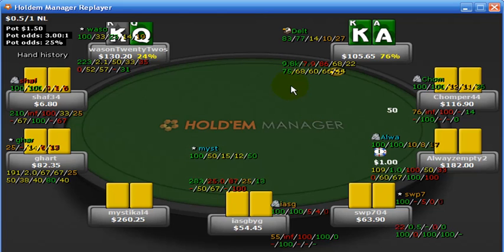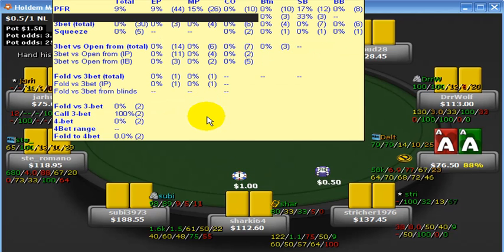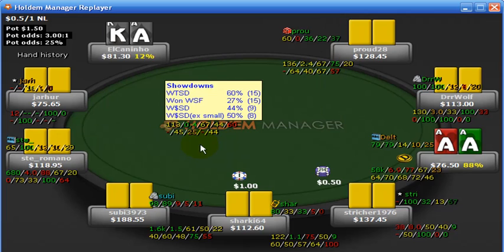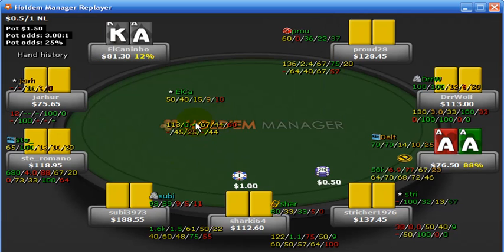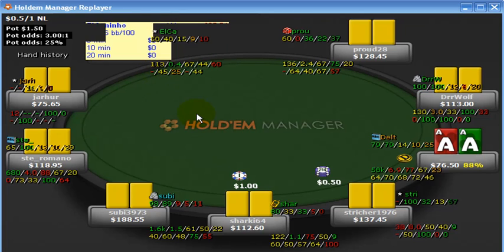Bottom left corner shows attempting to steal a limped pot at 75%, folding to any flop bet at 68%, folding to turn bets at 60%, and river at 66%. Now looking at the next hand — this guy is more or less a 2-to-3 VPIP to PFR ratio, which is a general indication of a decent player. But his aggression factor is only 0.4, meaning he's really quite passive post-flop even though he's got decent pre-flop stats. We only have 113 hands, so take it for what you will — the lower your sample size, the less you can definitively say about a player's style.